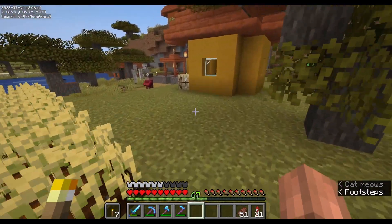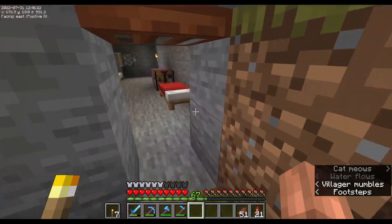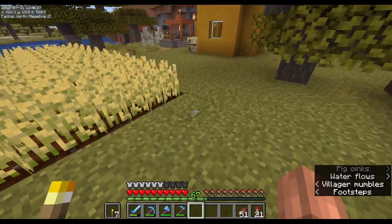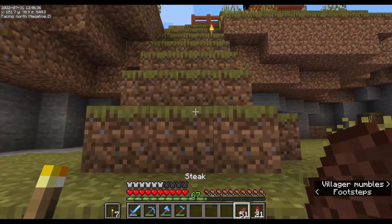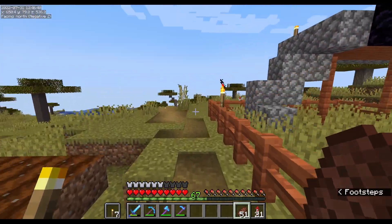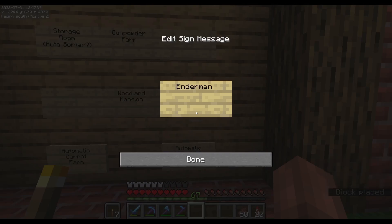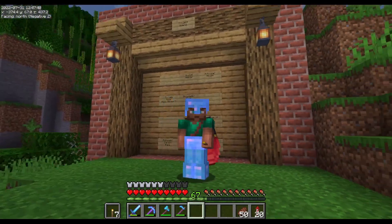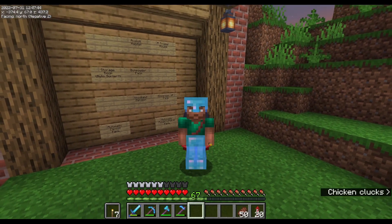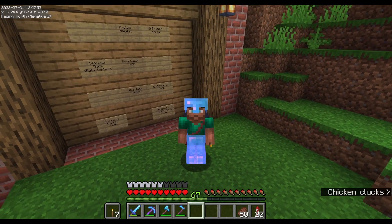I think with that I'm going to call this an episode. We got our villager breeder built, and next time we're going to work on the gunpowder farm — probably a general mob farm. Let's go back to base, mark off the villager breeder on the board, and add 'enderman XP farm' — that's a fun one, standing on the edge of the void the whole time. Thanks for watching! If you enjoyed it, hit that like button, and subscribe so you know when I go live and post new videos.